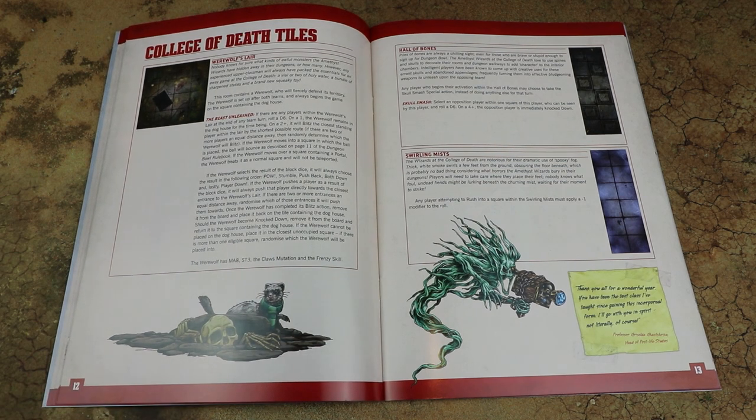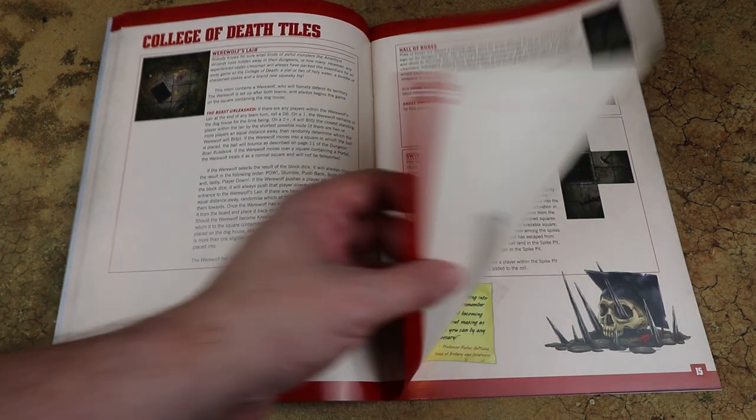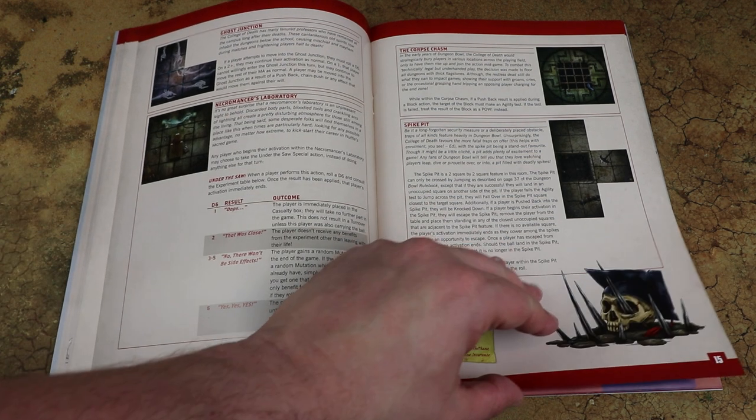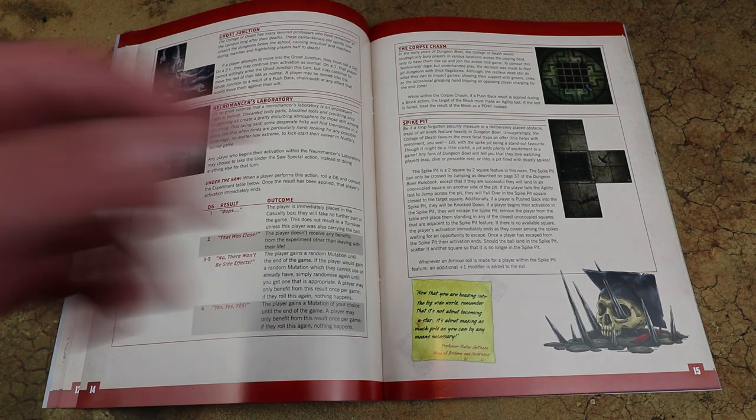For the death tiles, the werewolf from the death sprue can't be taken by that team and is instead used on the werewolf's lair tile — there's actually a dog house on the tile where the werewolf starts. At the end of a turn, if players are within that tile you roll a die: on a one the werewolf stays in the dog house, on a two-plus it blitzes the nearest player. Really wacky stuff. You can create an entirely death or life pitch using these tiles, or just sprinkle them into your existing dungeon for variety.